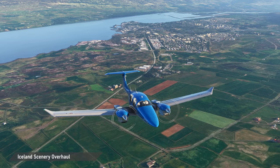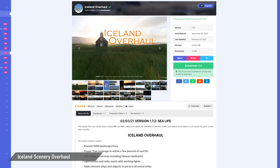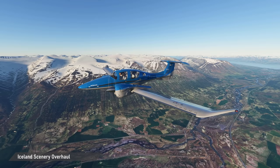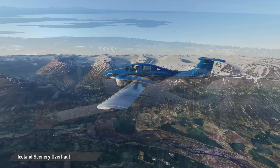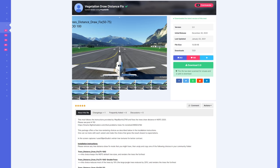I will not cover specific airport freeware in this video as there is just too much great content available and it depends on the regions where you like to fly, but there is one amazing scenery add-on which could also be called another world update for the sim: the Iceland Overhaul by Bad Weapon. It includes countless landscape fixes, accurate tree coverage, dozens of landmarks and VFR reference points, ports with ship traffic and also some animated sea life. I highly recommend giving this beautiful place a visit.